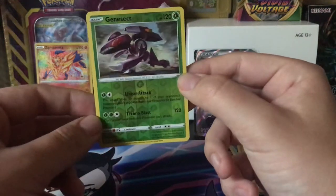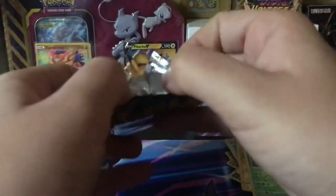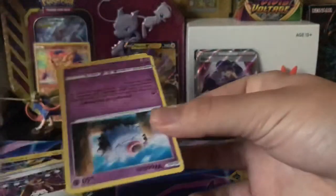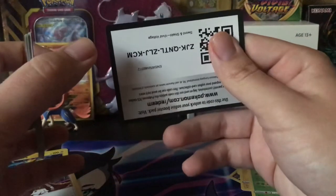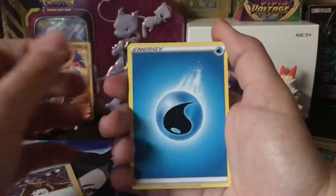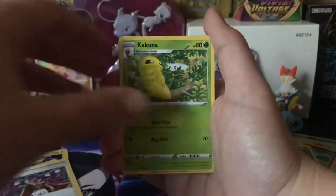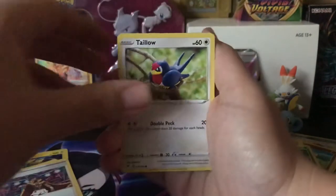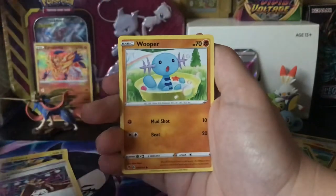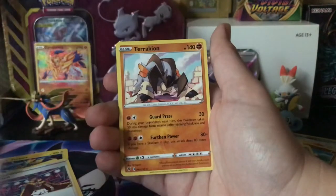Looking good. Second-to-last pack, please give us something good. Code card, Water Energy, Alolan Meowth, Baraskewda, Kakuna, Woobat, Swellow, Charmander, Wooper, Galarian Meowth, Lugia — didn't get that one yet, it's nice — and Terrakion.